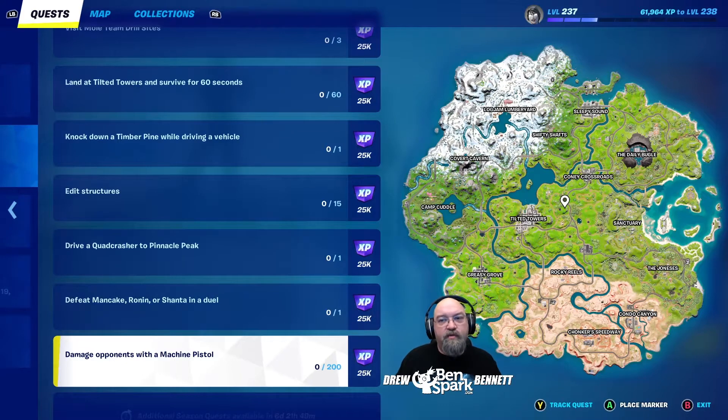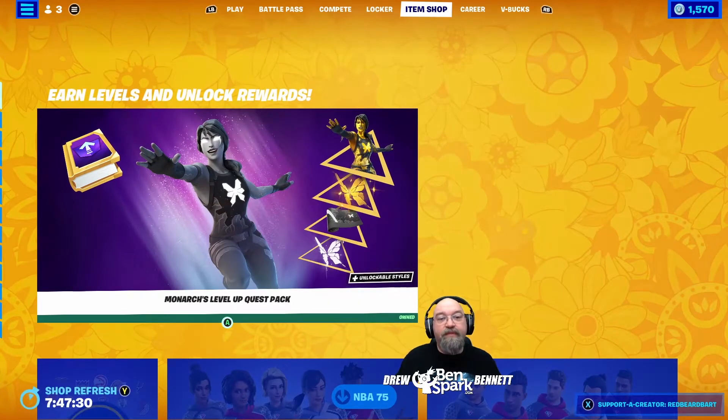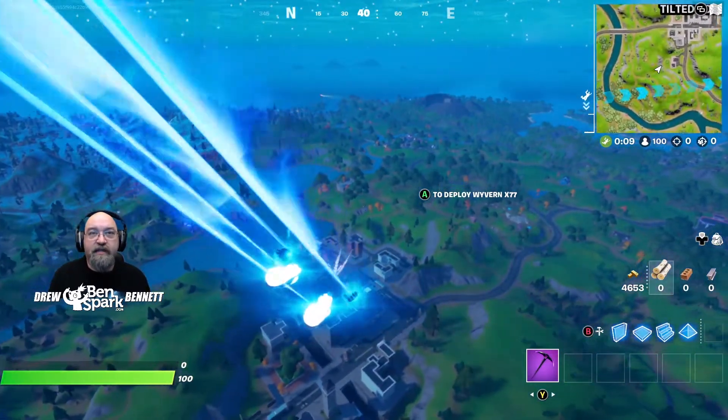As always, we will put timestamps as to how to do each one of them. A lot of them are very, very simple. I also wanted to mention that the item shop should have had Nathan Drake out today, but it's not. But you can see the Monarch's Level Up Quest Pack. I have a whole separate video on that. Let's go do the quests — first let's get the Tilted Towers quest out of the way where we have to land and survive for 60 seconds.